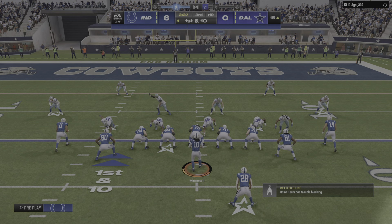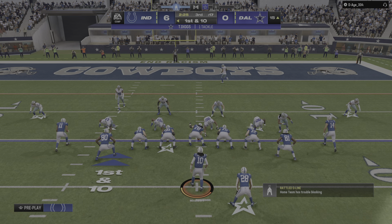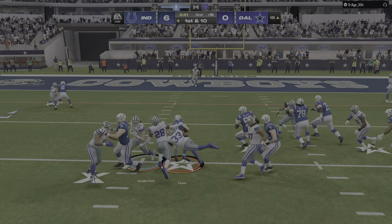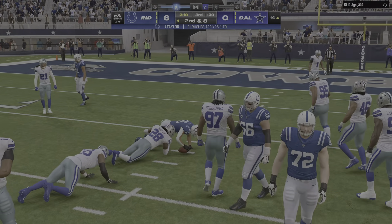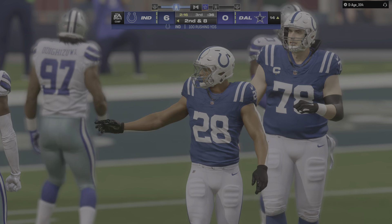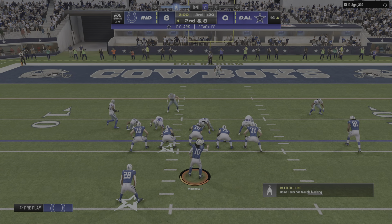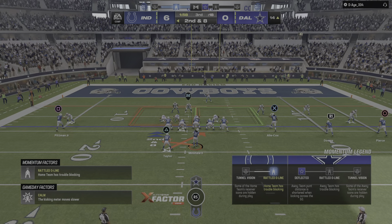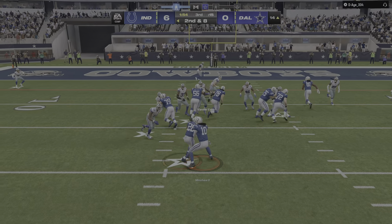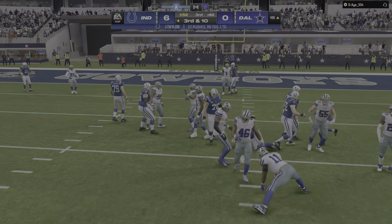Good downhill running there as he'll take this to the 15-yard line. All runs on this drive so far. They go to the ground again with Taylor — he will push his way down to about the 14, two yards on the pickup, and it'll be second and eight. That last carry puts him right at 100 yards for the game. He's been patient, followed his blocks, let everything develop, and then burst through for big gains.